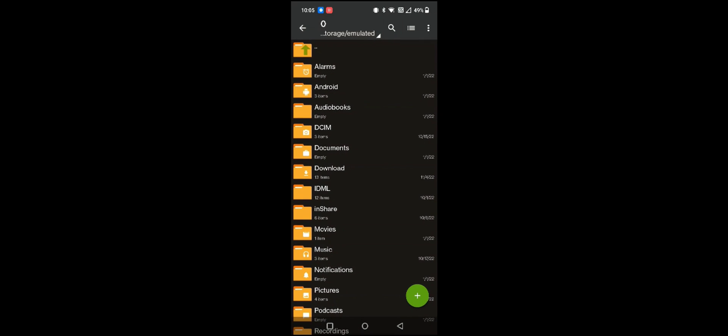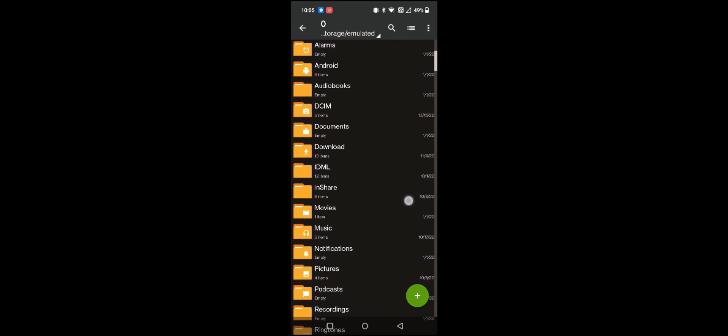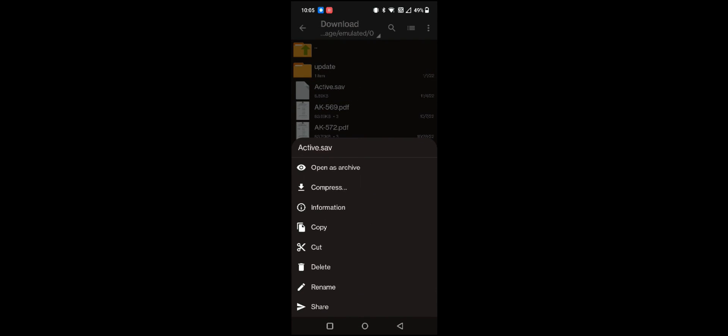Please install the archiver. Before doing that, please download the file from the link given in the description, because that will be the config file used for enabling 90 FPS. Now let's go to Downloads, select the file called active.sav, then copy or cut the file.